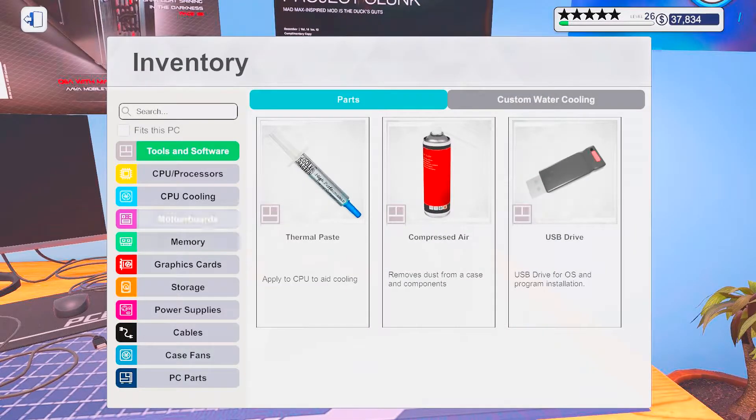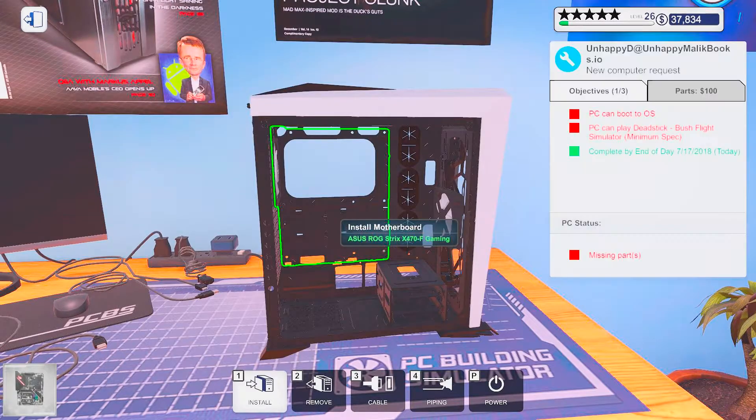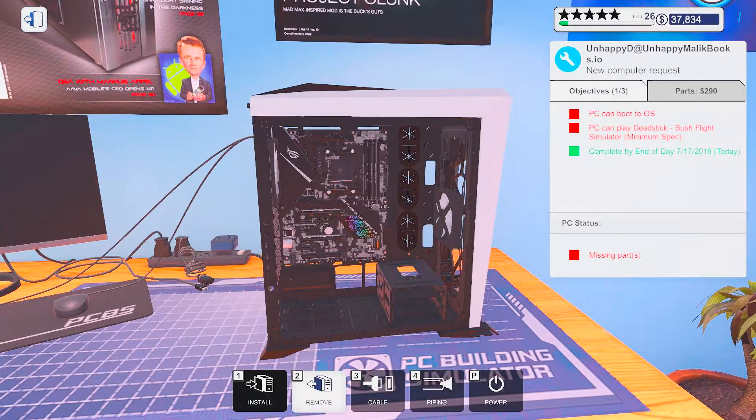Okay, enough talking about RGB. Let's get started, that's what we're here for. We want something that can play Dead Sticks, Bush Flight Simulator.